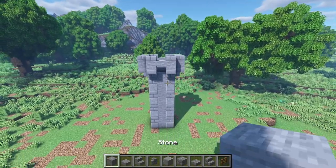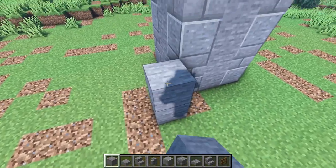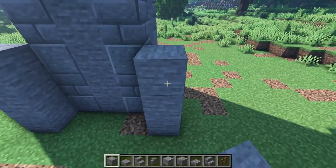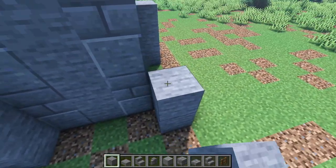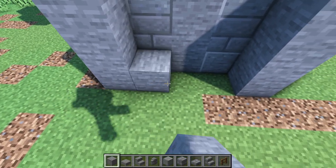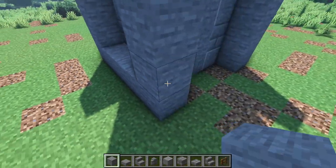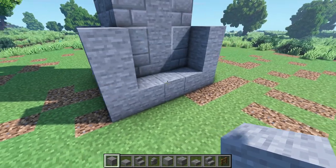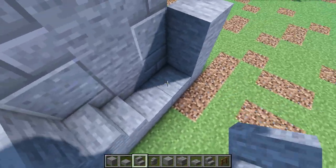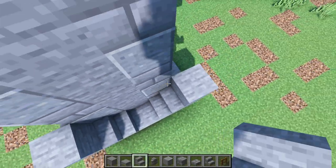Now I'm going to get some stones and place one, two, three right here in this corner, and three on each corner. Then in these gaps, we're gonna place three stones again — one, two, three like that on each side. Now let's get some stone stairs and place one here, another one here — as you can see they're facing each other. Same thing on each side.